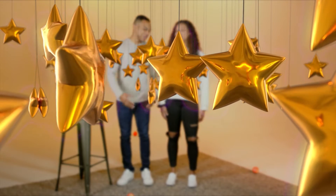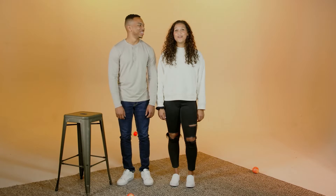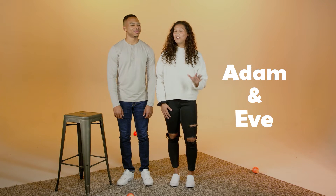God kept creating things like fish and birds on day five. And on day six, He made the animals that live on land and people. Lions, tigers, humans — oh my! God named those first people He made Adam and Eve, and they were all BFFs. Everything was perfect, until a sneaky snake told Adam and Eve some lies and convinced them to disobey God.